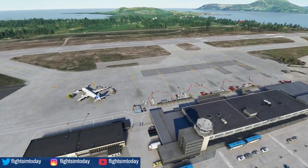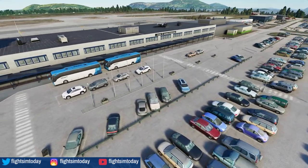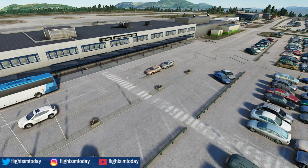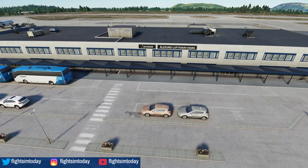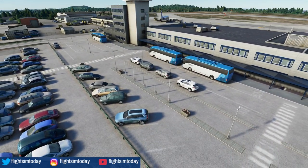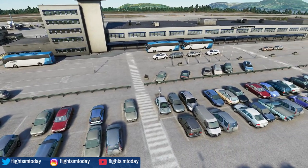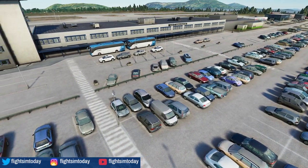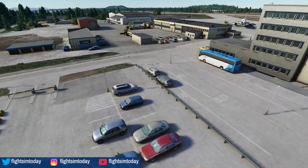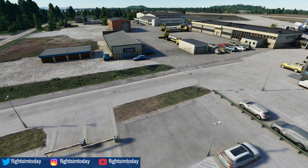We saw the car park earlier. "Lufthaven" — if I may pronounce that right — is actually Norwegian for airport. You learned something in this review! You've got the buses. It would be cool if the buses were animated and drove off. I don't know the limitations with Microsoft Flight Simulator and what they can and can't do. People Flow was something that was massive — especially in the P3D times. In terms of this, maybe if they could they would implement it, but SDK limitations mean maybe they can't.